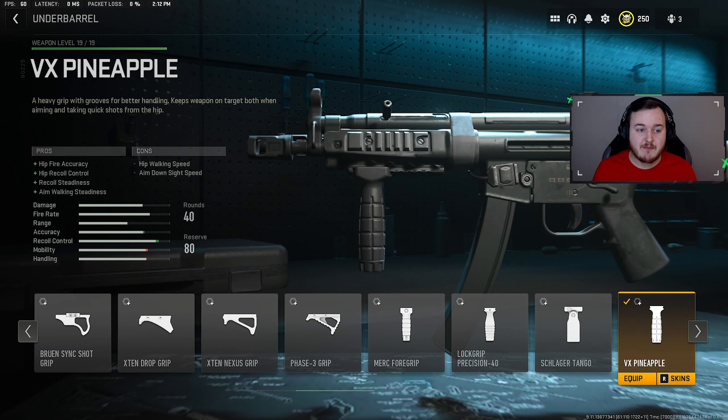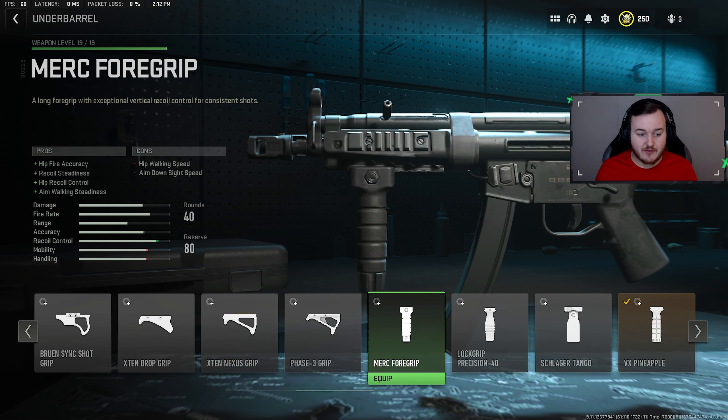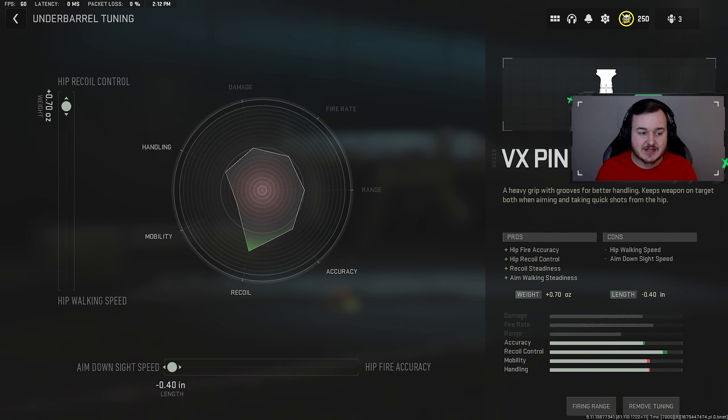For the underbarrel we're running the Pineapple grip. I studied these attachments very carefully — the Merc 4 grip is okay but I like the Pineapple grip a little better. It helps with hip fire accuracy, hip recoil control, recoil steadiness, and aim walking steadiness. The weapon now has a solid hip fire build while also being great aiming down sights. We tuned this attachment: aim down sight speed maxed out and hip recoil control at 0.70.